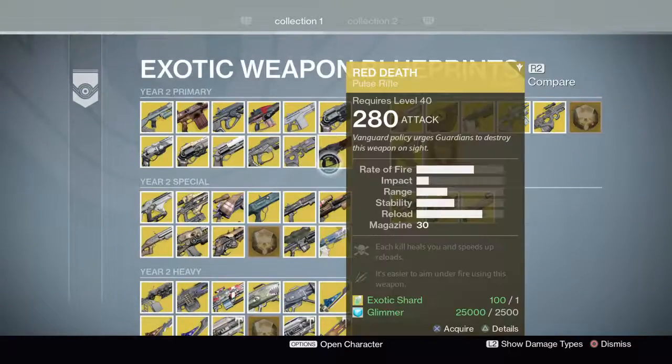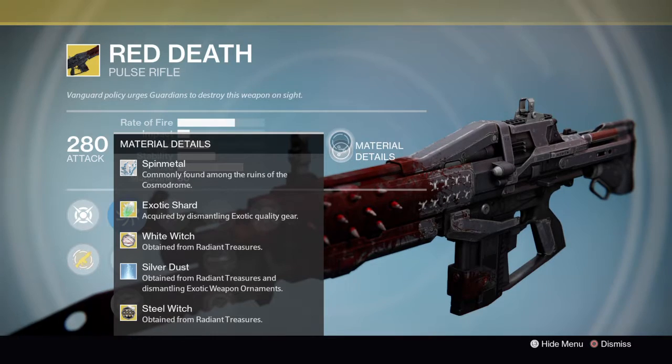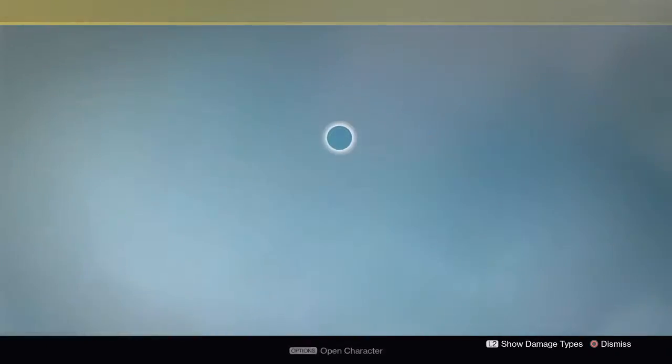First Curse doesn't have any coming in. Red Death — that's one that's getting them. White Witch and Steel Witch, it looks like, which could be cool if that's exactly what they look like.